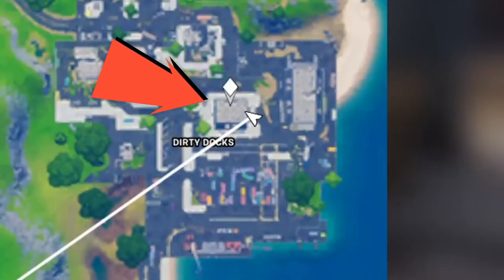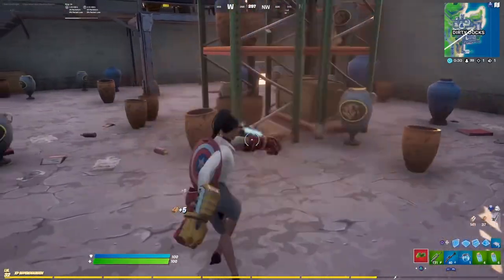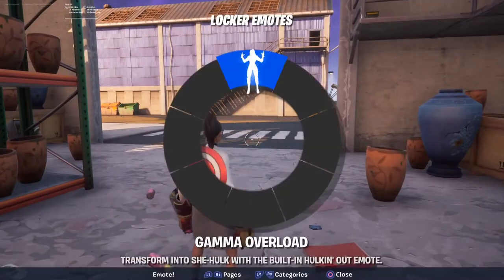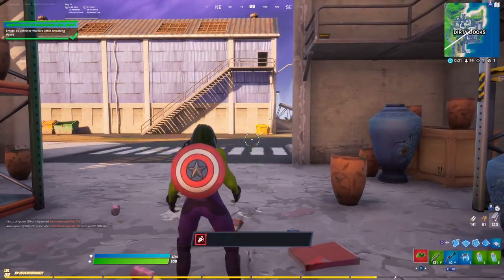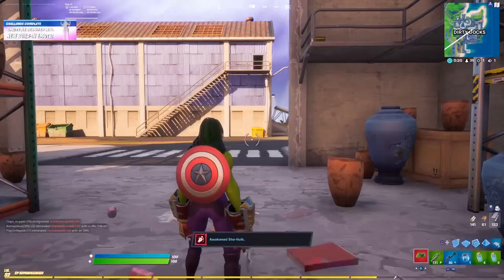Now we are going to go to Dirty Dogs. Right here you can see on the map up close exactly where it is. You're going to go there, smash a couple of bases — boom, boom, boom — and after that you'll get the option to do the emote. Once you get the emote, you can transform into the She-Hawg. It's pretty awesome!